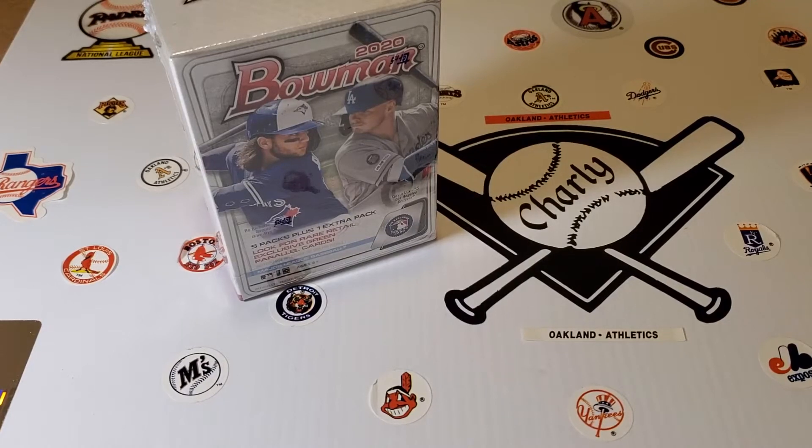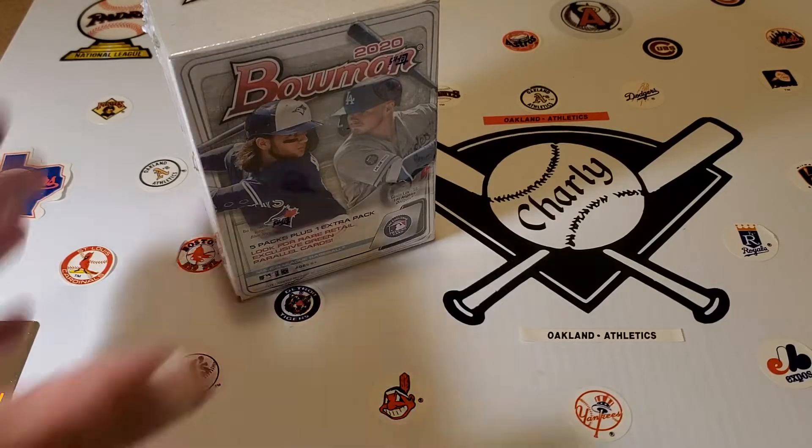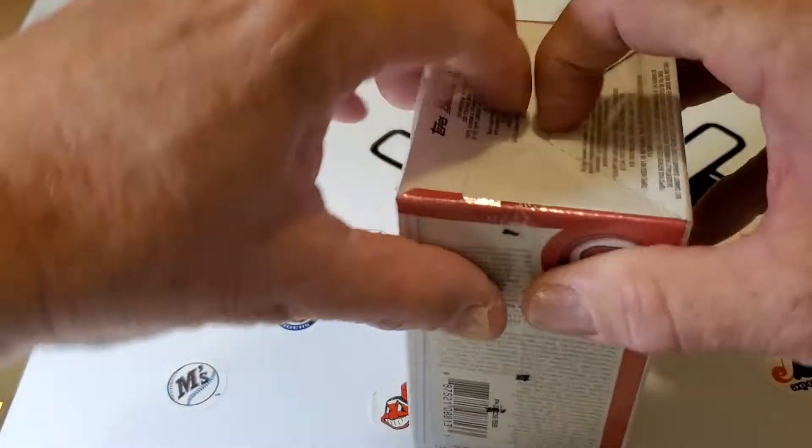Hello everybody, Charlie's Cards here, back at the table, back with baseball cards, back with Bowman. We got a blaster box to open up, let's get after it.